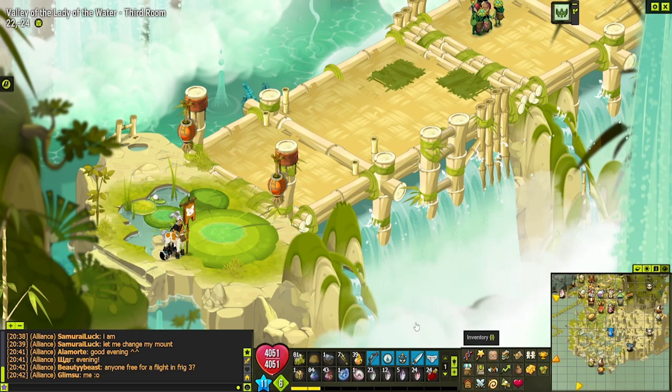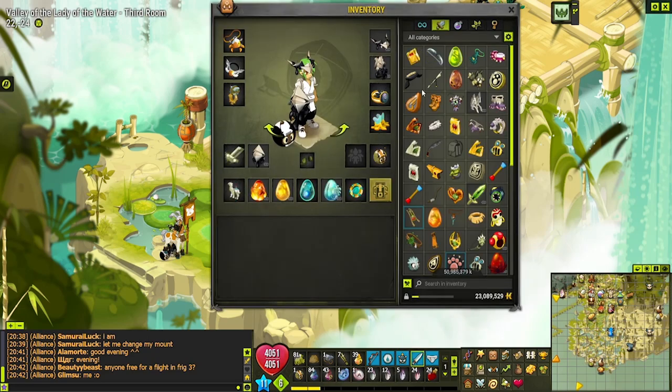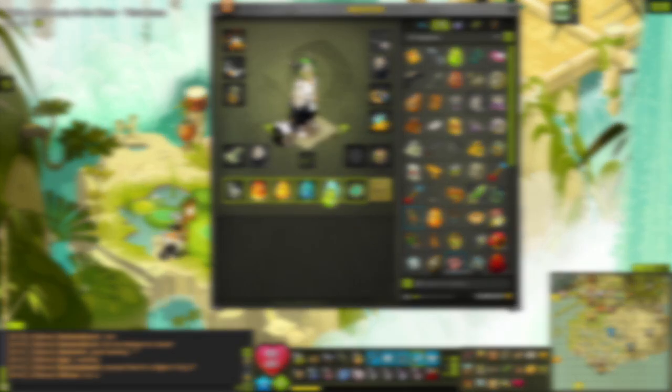Here we are at the third room of this dungeon — this is where you're going to meet the Kwamari. The Kwamari itself doesn't really hurt you or do anything special other than give the other mobs a huge buff — either HP or some special effect. Other than that, the Kwamari is pretty much harmless; you can just DPS it to death.